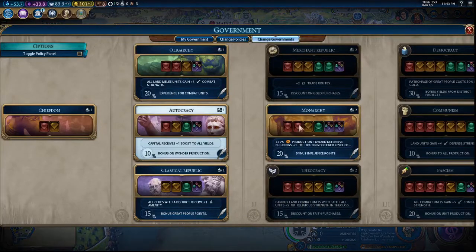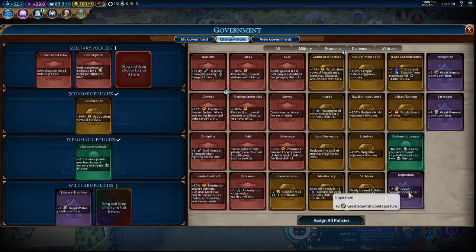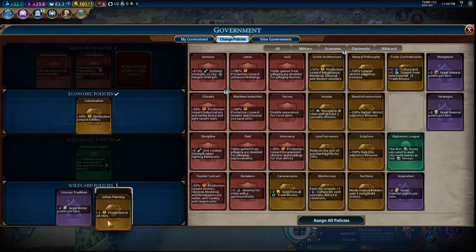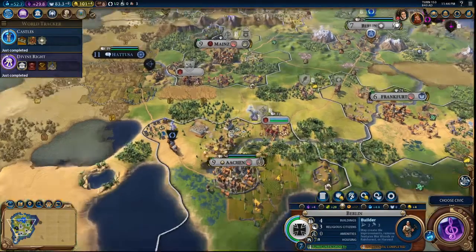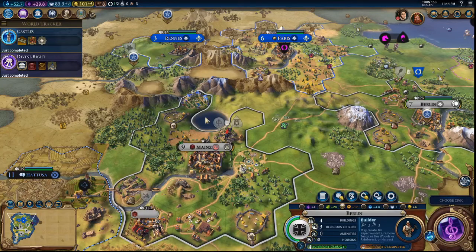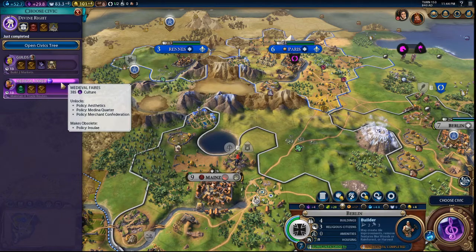We got Monarchy unlocked — going to grab that. We're going to put Urban Planning in, and double experience for Recon units. If we go around here — one, two, three, four, five mountains times 250 gets 1250 which would unlock a bunch of research technologies, so we need to keep an eye on that. Medieval Affairs and Military Engineering finally unlocked.